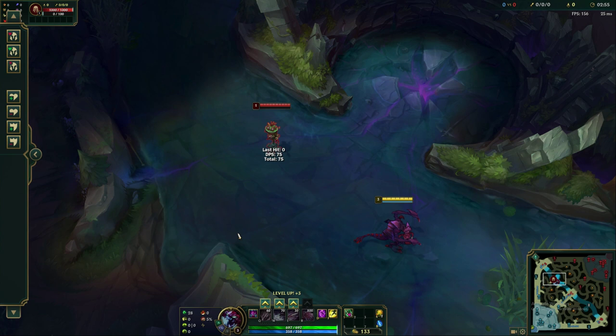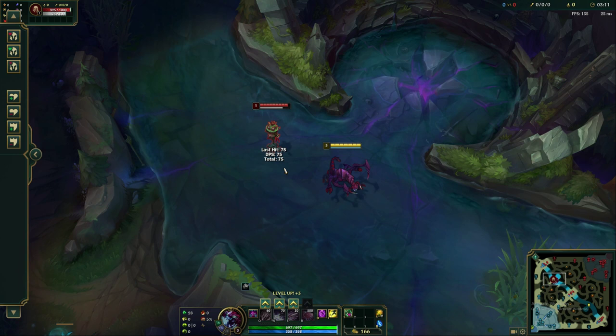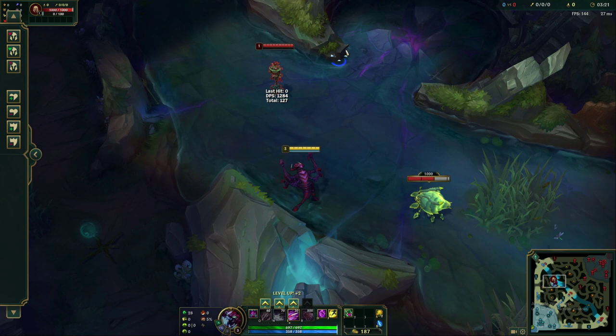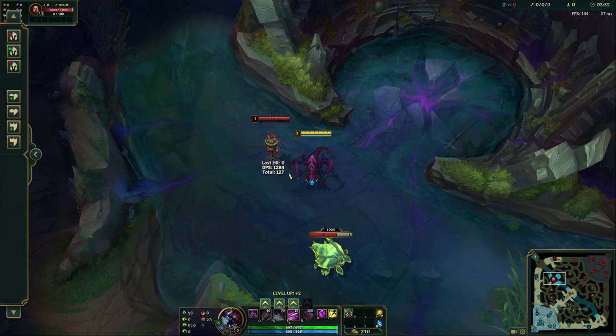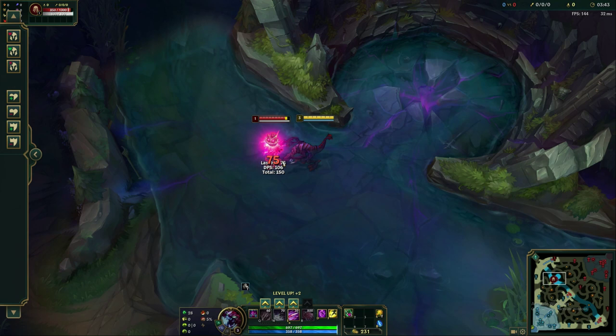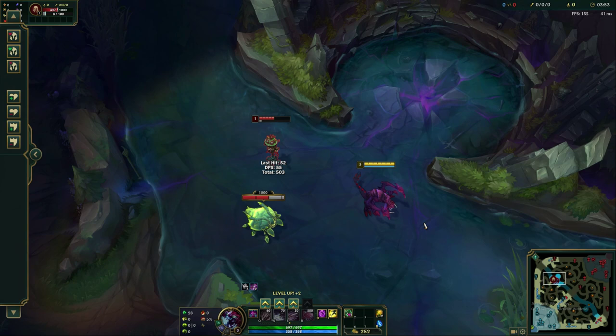The first ability is Vorpal Spikes — pretty basic. It basically just lets Cho'gath's auto-attacks deal more damage and slow the enemy you're hitting. Normal auto-attacks deal 75 damage, but if we learn E and press it, my claws start to glow and my next auto-attack deals 127. So it's just an empowered auto-attack with a slow. The big tip with E is it's an auto-attack reset — if you auto-attack and press E right away, you do a second auto-attack faster. Auto plus E auto deals 200 damage as opposed to just auto-auto, which is much slower.